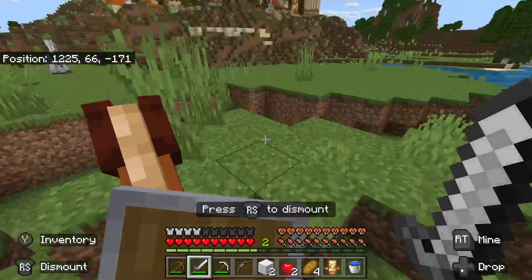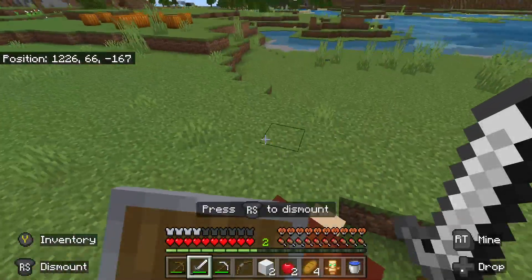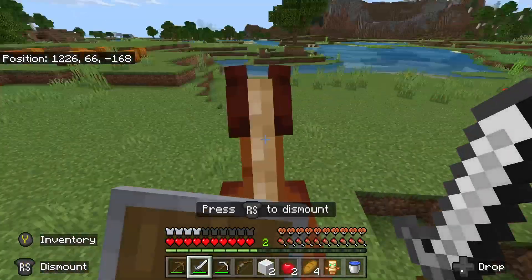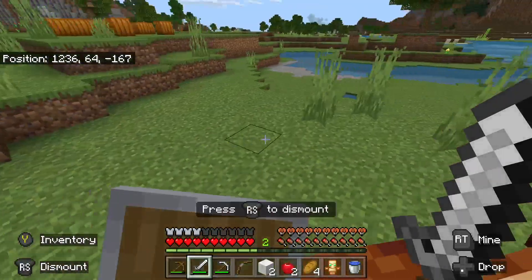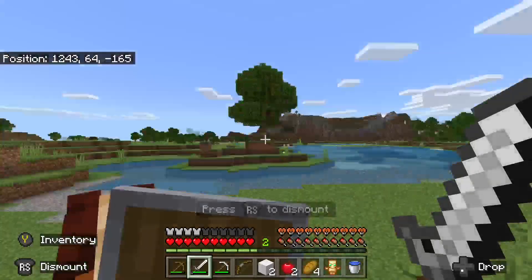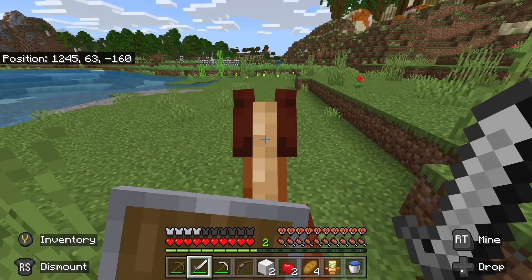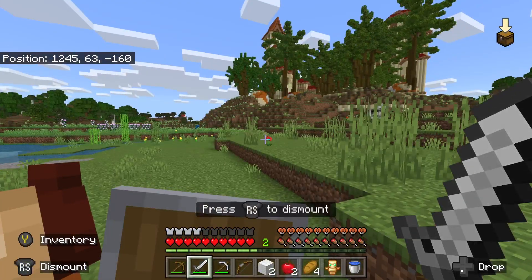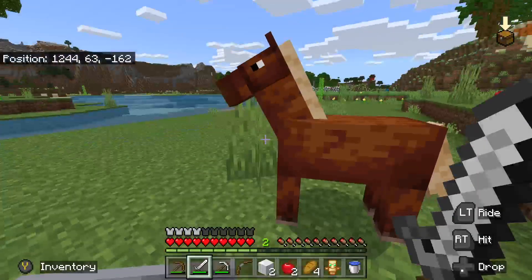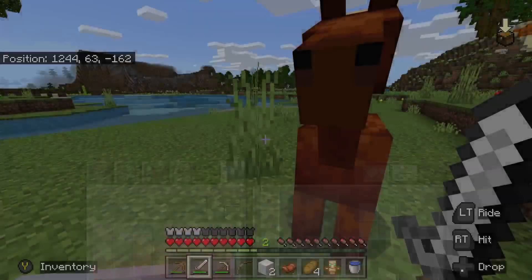Come here. Don't hurt me. Don't knock me off this cliff. Come on, love me. Do you love me? I think you do - nice. Let's go and put a saddle on you then.